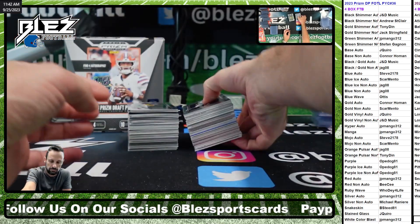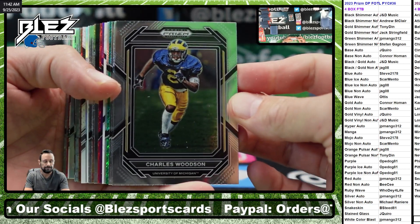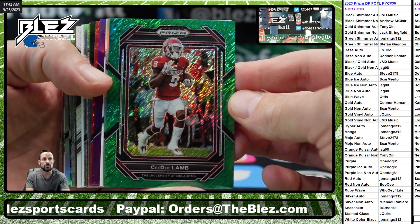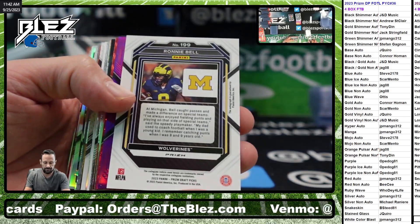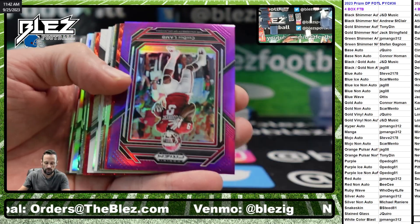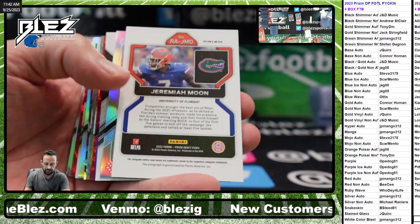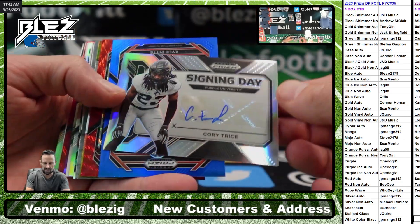Let's get started. Good luck everybody. Green shimmer right off a CD. Green shimmer non-Stefan. Ronnie Bell, Silverado. Nice hit, Mango. 49er. Trice, Silverado.